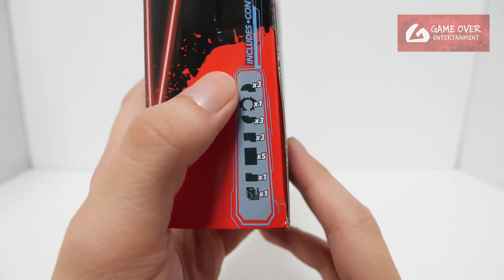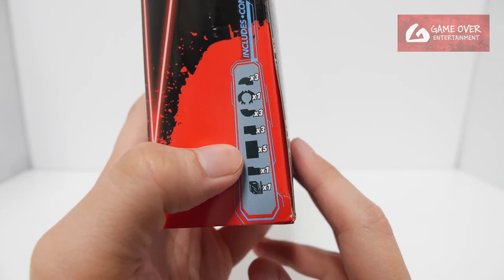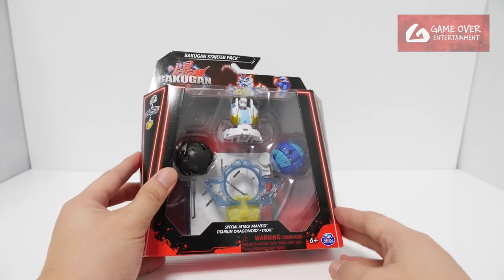So what's included? 3 Bakugan tops, 1 Power Ring, 3 Bakugan bottoms, 3 Bakugan character cards, 2 Gate cards and 3 Brawler cards, 1 Special Attack card and 1 Rip card. So without further ado, let's open it up and have a look.